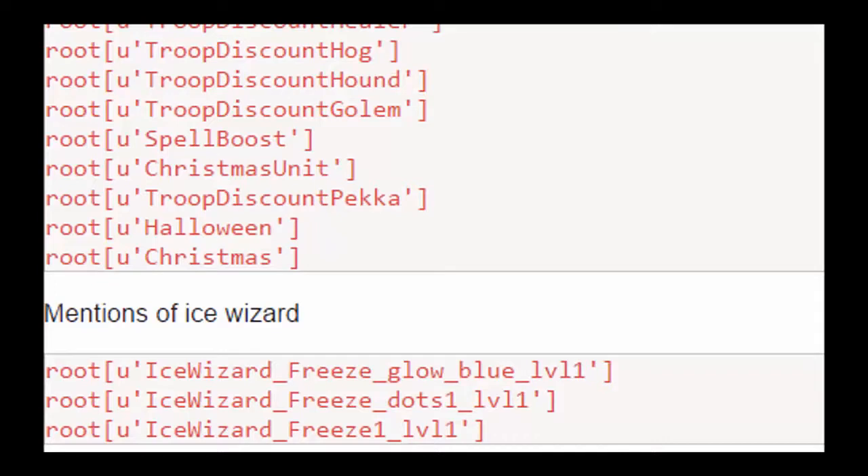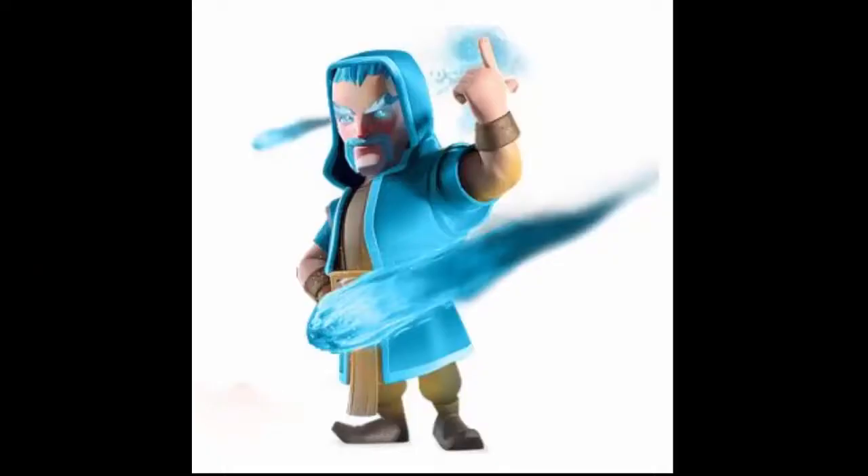And now finally the moment we all have been waiting for — a new troop in Clash of Clans. This has also been leaked on the internet and there is a mention of Ice Wizard in the coding of Clash of Clans. If you are not familiar with the Ice Wizard, it is a troop in Clash Royale. It would be really cool if they bring this troop into Clash of Clans. I think they are going to release it on 25th of December, Christmas day. Ice Wizard is going to change a lot of attack strategies in 2017 and could become a favorite troop for many players.